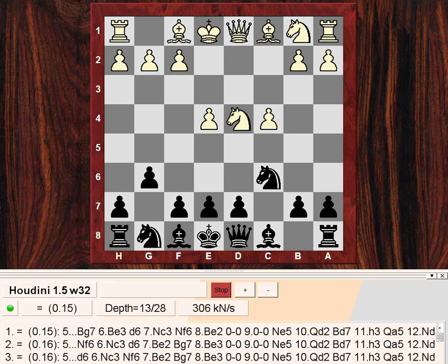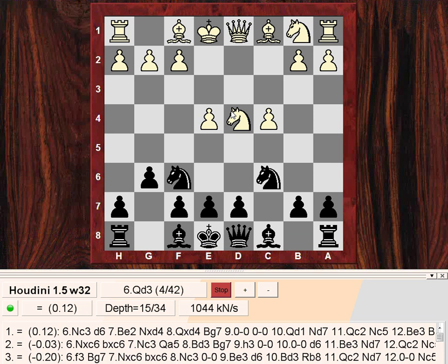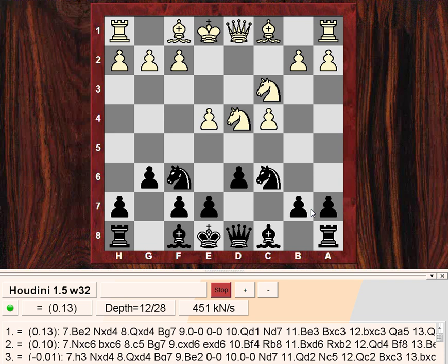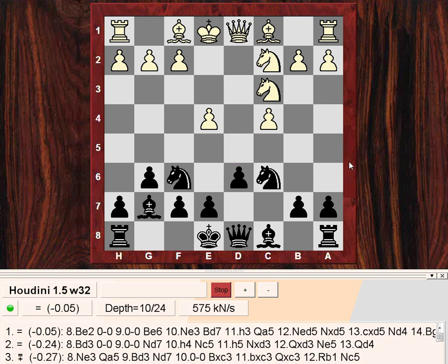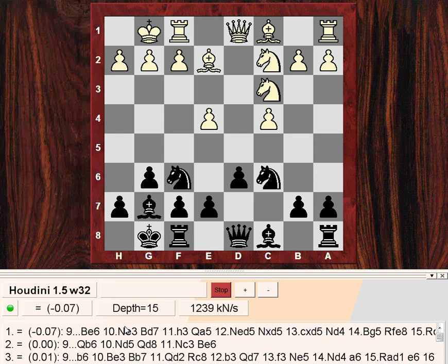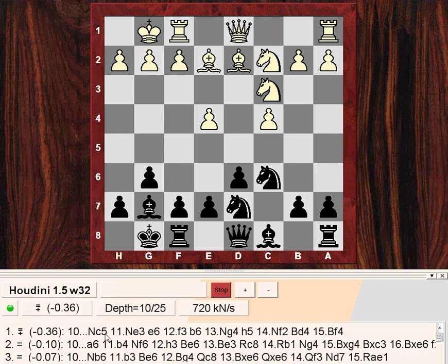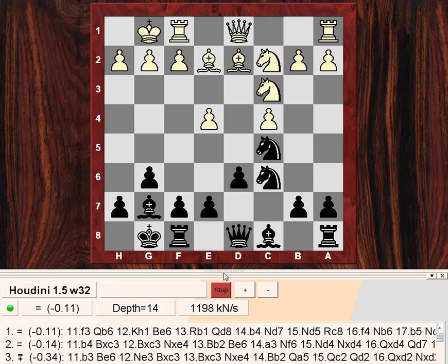Black plays knight f6 - he's not minding e5 because if e5, knight takes c6 and then e5, there's Queen a5 picking up the pawn, so e5 is not a problem. Knight c3, d6, then knight c2 - this knight might be coming back to d5. Bishop g7, bishop e2, and the bishop might also be useful for bishop f3. Both sides castle. Technically it's about equal. Then knight d7 was played, bishop d2, and knight c5 - a good move, slightly better for black.